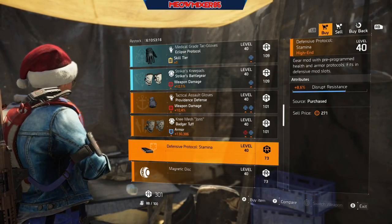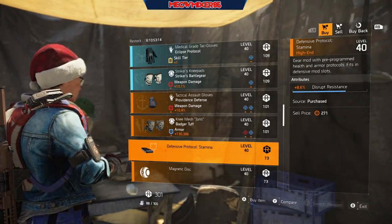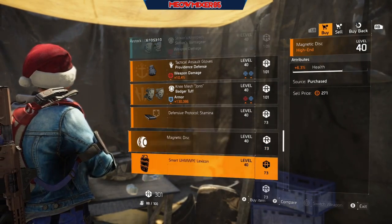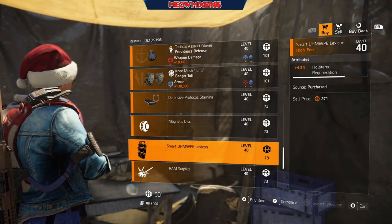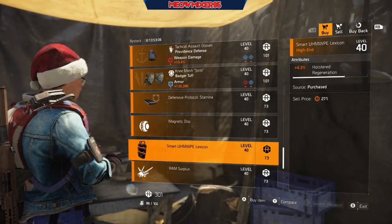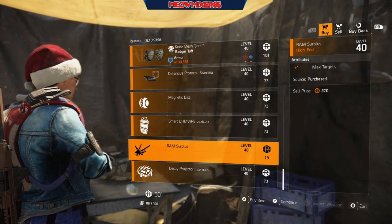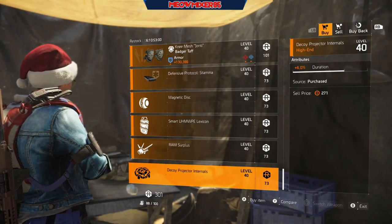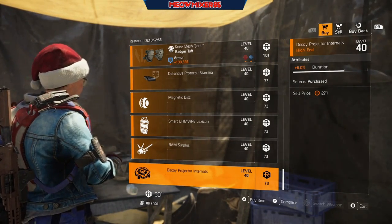A defensive mod with 8.6 disrupt resistance, a seeker mod with 6.3 health, a shield mod with 4.3 holster regeneration, a firefly mod with +1 max targets, and a decoy mod with 6 duration.